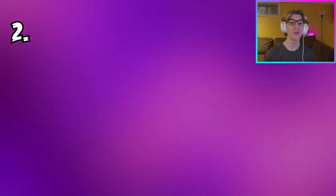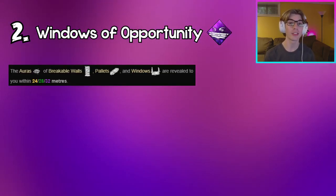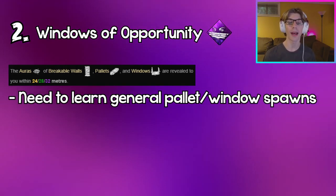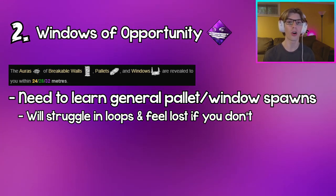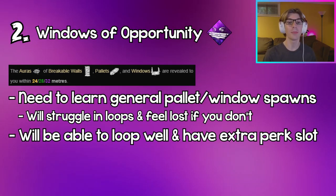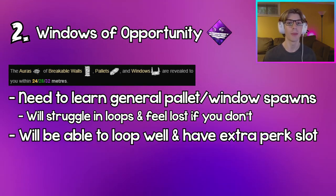Coming in at number 2, we have Windows of Opportunity. This is a perk you really do not want to get over-reliant on, because if you don't learn where pallets should be around your location or where windows should be, you're going to find yourself struggling super hard and feeling super lost in chases without it. Being able to loop without this perk will just free up a perk slot that you can use for an even better perk.